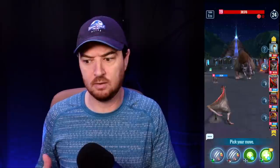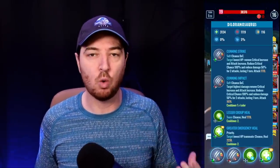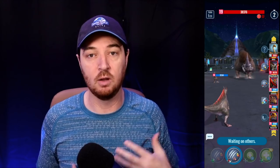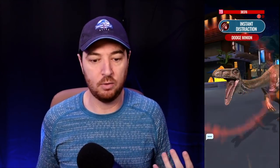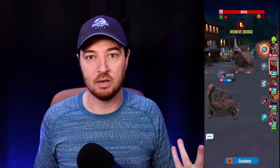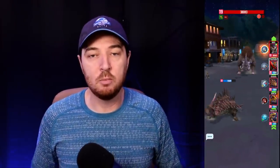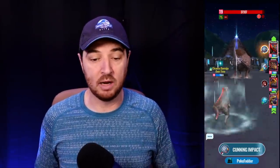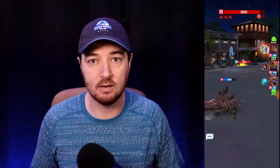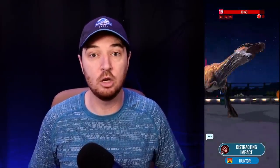I want to talk about the Mammotherium Prime guide. In the gameplay you'll see I had a team of four total and we took this down last night — not overly difficult. The battle on screen was done with zero boosts, at least for me, playing Dilloranosaurus. We were never really in trouble of losing a creature or losing the match. Keep in mind you are capped at level 20 on whatever creature you bring, and we are using all legendaries since that's the highest tier allowed.